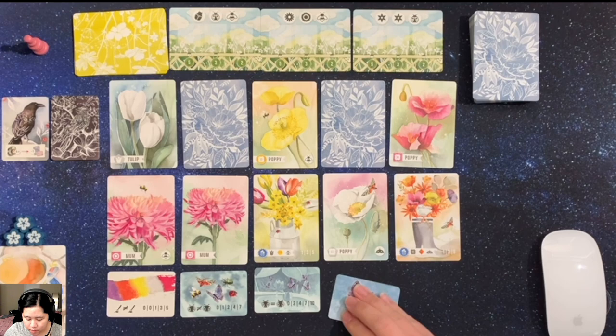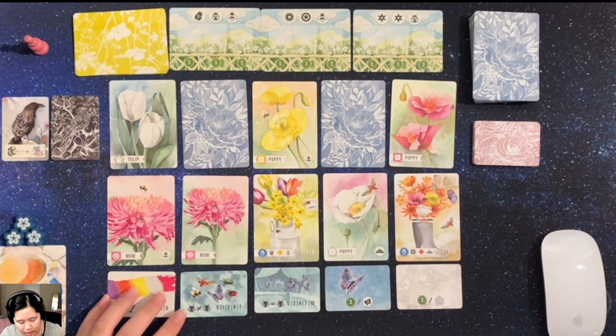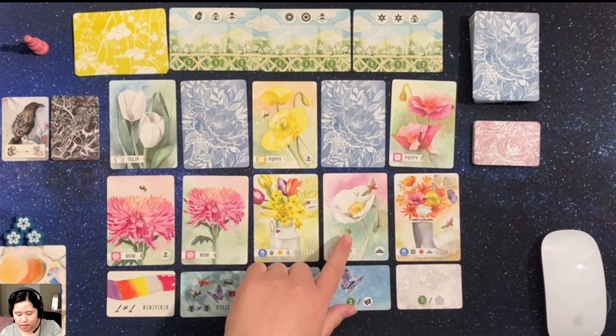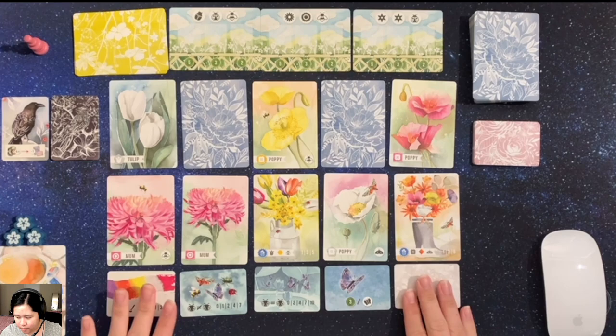These desire cards will help if you collect certain sets in your bouquet. You're collecting these flower cards to build up your own display of flowers. You'll score them based on whether they have the same color or the same kind of insects on them, because some of these cards have insects which will help with collecting the sets you need to complete the bounties.